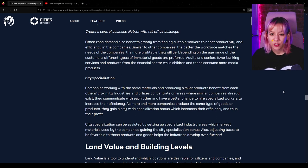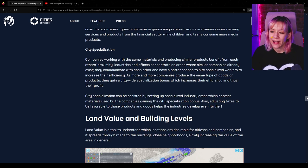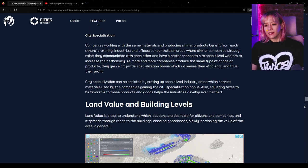Depending on the age range of customers, different types of immaterial goods are preferred — adults and seniors favor banking services and products from the financial sector, while children and teens consume more media and products. City specialization: companies working with the same materials and producing similar products benefit from each other's proximity. As more and more companies produce the same type of goods, they gain a city-wide specialization bonus which increases efficiency and profit. You can assist this by setting up specialized industry areas and adjusting taxes to be favorable to those products.